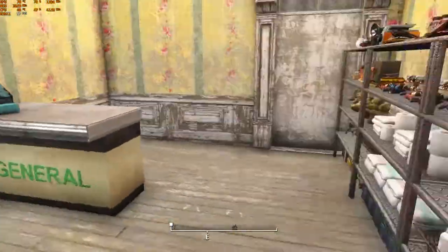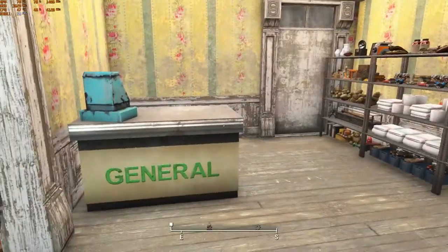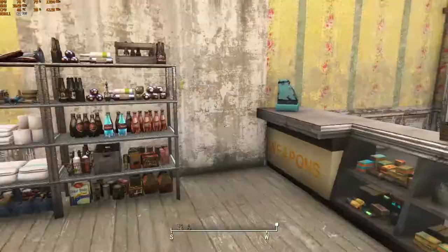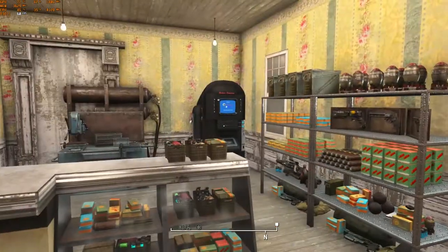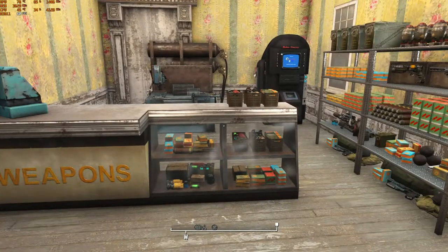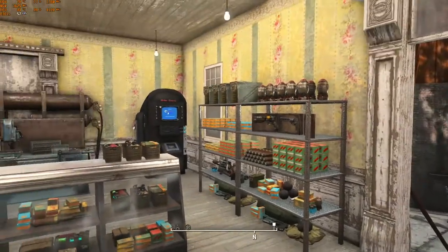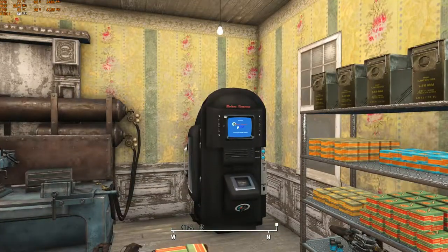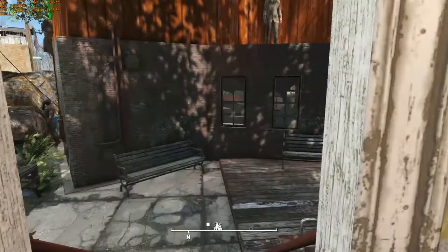I put a general store for the settlers on this side of the building — a settler-only store where they come in when they need stuff, so they don't take from the traders' available stock. This is also a full weapons dealer — Do-It-Yourself shelving filled up, looks really nice, with a modern weapons dispenser and a weapons workbench.